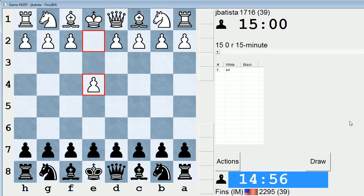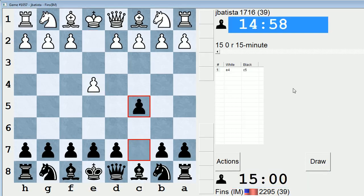Hey guys, this is John, and I'm playing J. Batista in the 15-minute pool in ICC. J. Batista opens with E4. Let's play a Sicilian — it's a Sicilian kind of day.